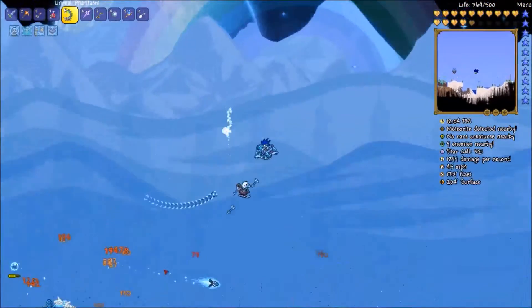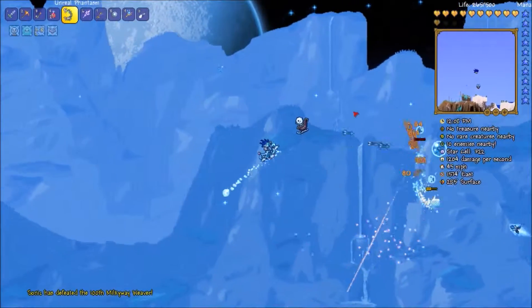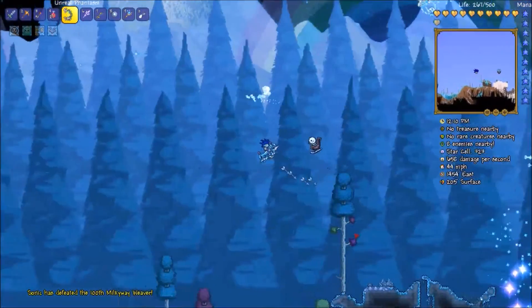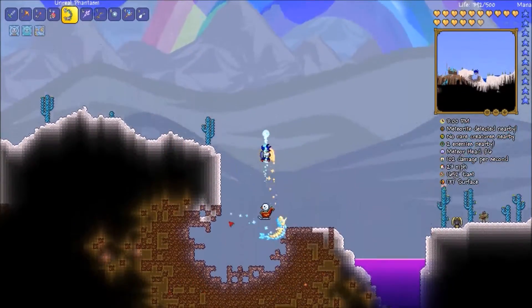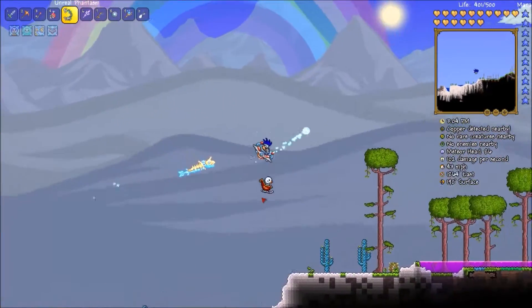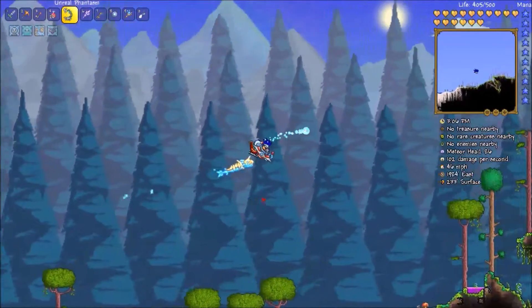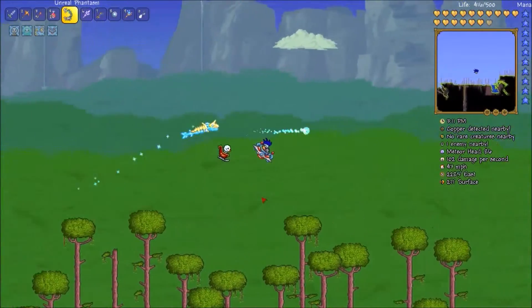I'm going to pause the video and when you get back we'll be at the Moon Lord fight — see you soon. I should also mention there's a meteorite that landed, and apparently this is where it went, which is kind of strange. I also got the achievement for healing a gold's worth of HP at the nurse, so that's neat.